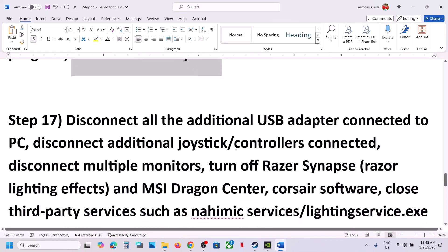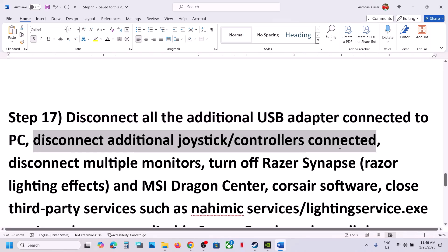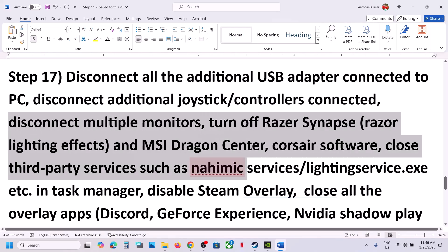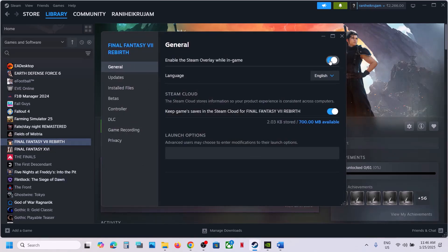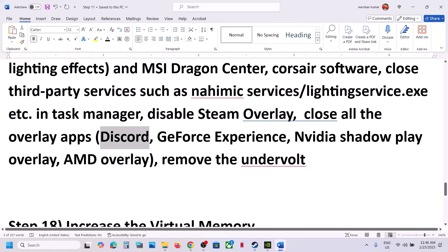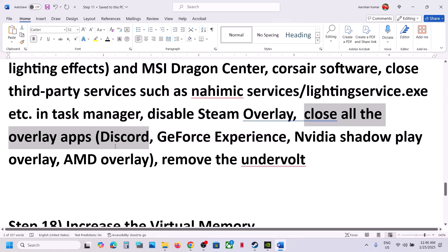The next step is to disconnect all extra peripherals — any HOTAS, wheels, pedals, USB adapters, or additional controllers. Also disconnect multiple monitors and try launching the game on a single monitor. Close any third-party services or applications that are running. Disable the Steam overlay by right-clicking the game in Steam, going to Properties, and turning off 'Enable the Steam overlay while in-game'. Also disable overlays in Discord, GeForce Experience, or the Nvidia app. If you have undervolted your computer, remove the undervolt and then launch the game.